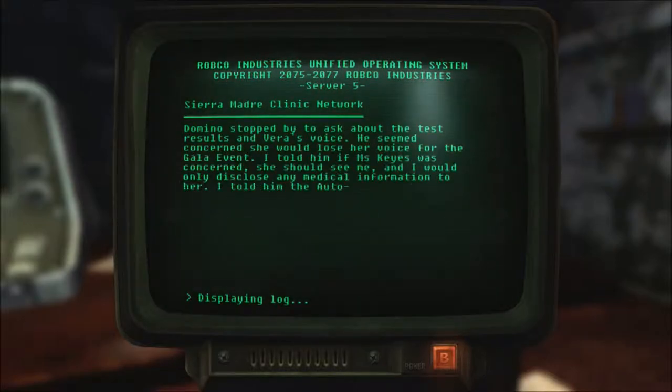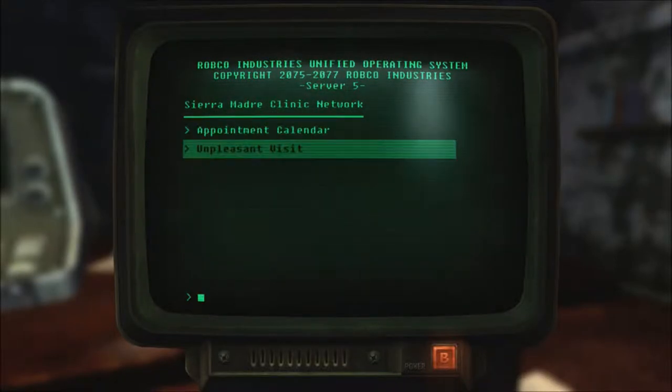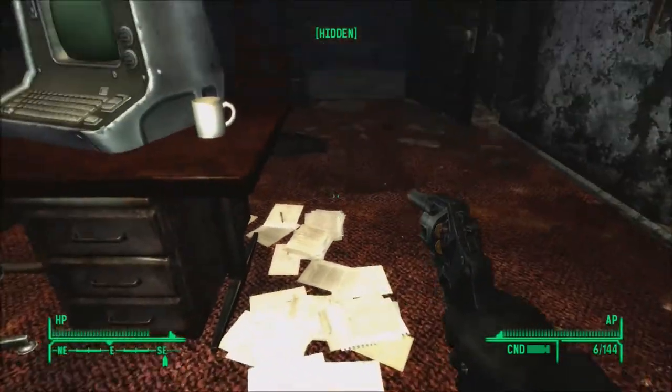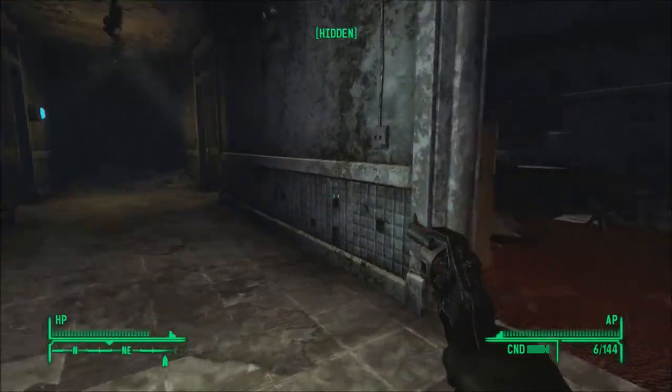Unpleasant visit: Domino stopped by to ask about the test results in Vera's voice. He seemed concerned that she would lose her voice for the gala event. I told him if Miss Keys was concerned, she should see me, and I would only disclose any medical information to her. I told him the autodocs were more than capable of healing Miss Keys' voice if she developed any throat infection, and we could even operate if need be if she tore her larynx. He seemed satisfied, apologized amazingly enough, and left a bottle of wine as a token of appreciation. I told him it was inappropriate, he insisted — I dumped it in the trash. Why would you do that? Wine is wine, man. Booze is booze. Take it, enjoy it.